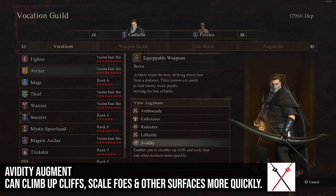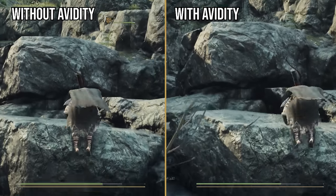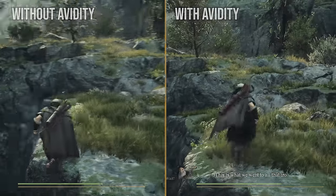Avidity enables you to clamber up cliffs and scale foes more quickly, increasing climb speed by 10%. That's not a ton — if you really love climbing it might be great, but I don't think you're going to feel a significant difference when using it, so I'm not sure it's worth the slot.